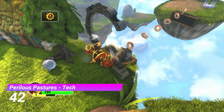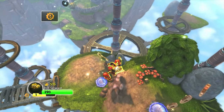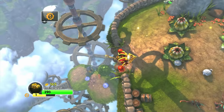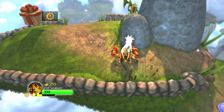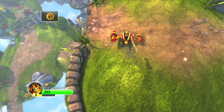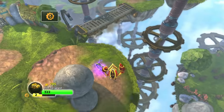The Tech Gate from Perilous Pastures has to be one of the most recognisable gates in the series, and it's probably the biggest one in Spyro's Adventure. It has tons of different islands to explore and a bunch of collectibles too. My only problem is that it doesn't have enough to do with tech in my opinion.